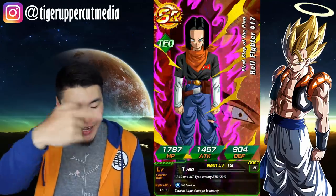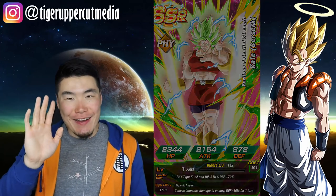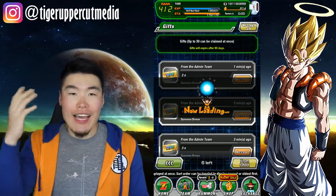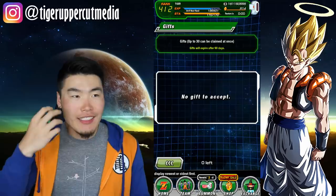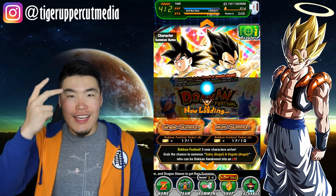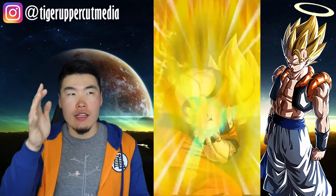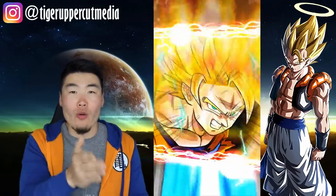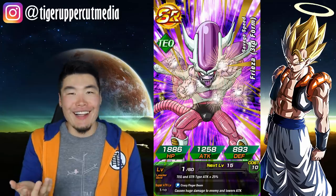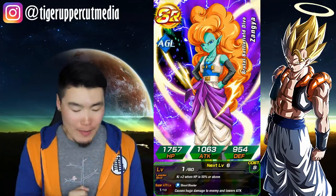Speaking of Scott one-upping me — in the triple summon video with Joe and Scott, I pulled the double LR Gogeta multi. He was super salty in the video. Then he dropped like 600 stones off camera and ends up pulling two Gogetas — same as I did — almost in the same slots of the multi. He let me enjoy that lead for like four hours. This guy just has stupid luck. I am fully convinced he is a Bandai spy trolling all of us.